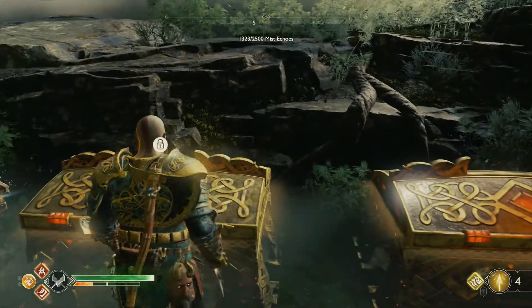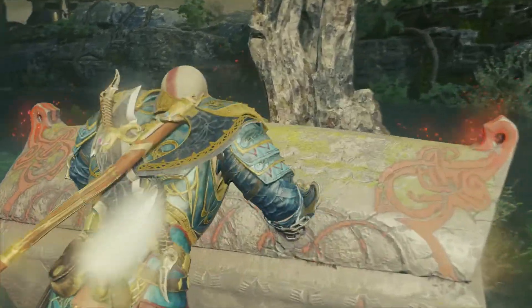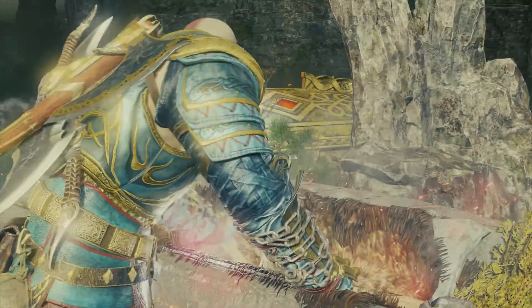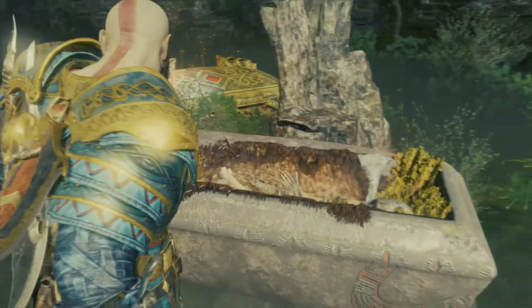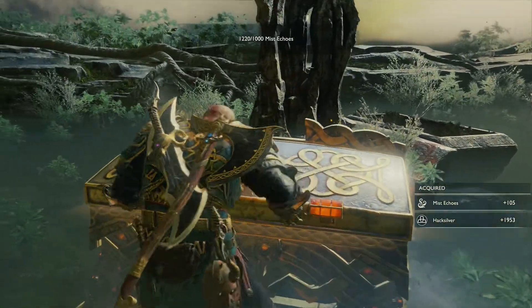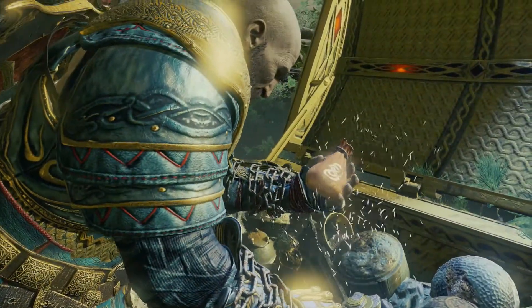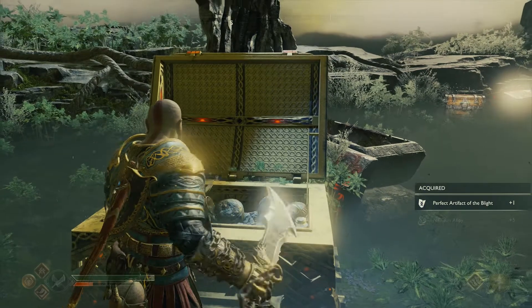This chest in the back needs mist echoes to open — I didn't know that. There are three rentiers that we'll have to come back for. So for those rentiers and for those chests we'll have to farm in this region. In this video we'll quickly go around once, looking at all the different areas.